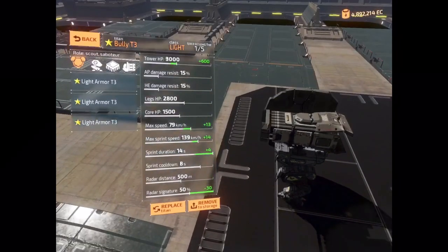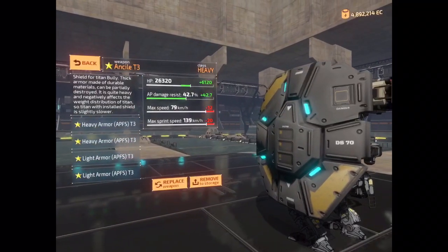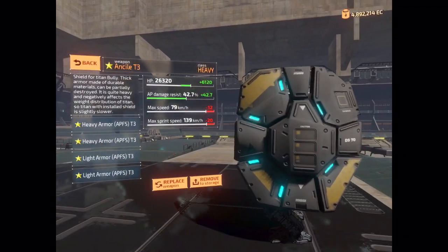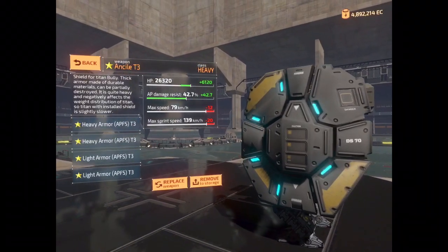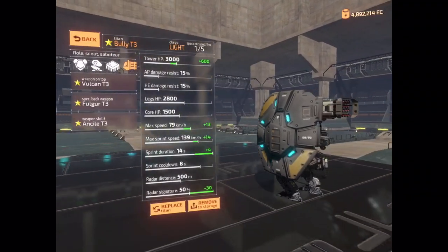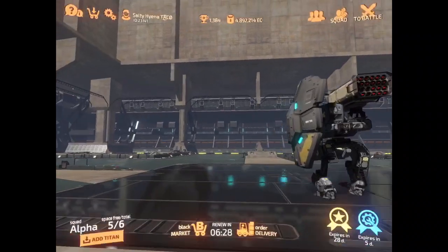It's divided into nine parts that have individual hit points, so different parts of it can be destroyed individually. If you destroy the center, the whole shield gets destroyed. It has four upgrade slots, so you can build it the way you want, and it affects the speed of the Bully differently depending on how you build it.